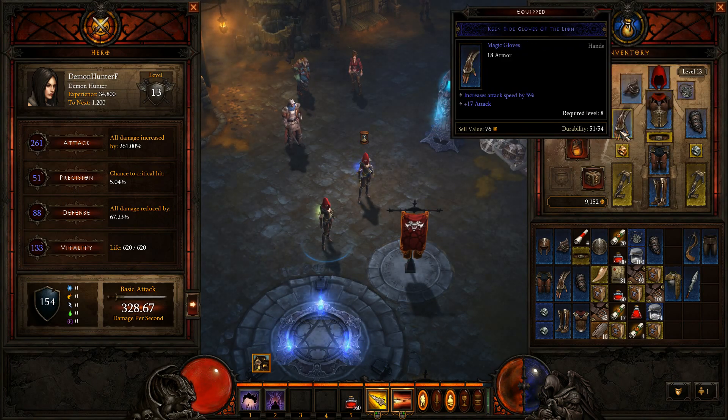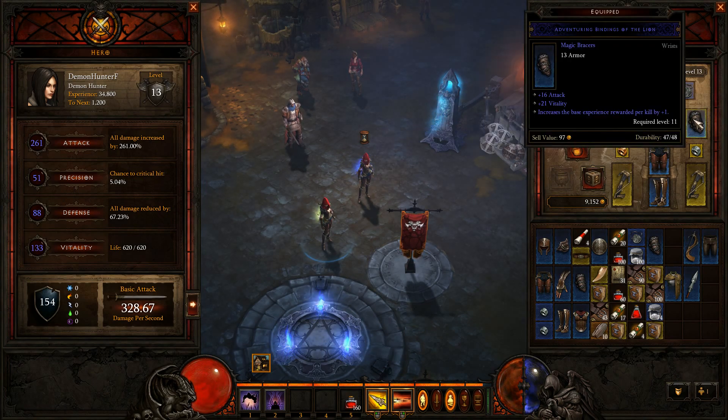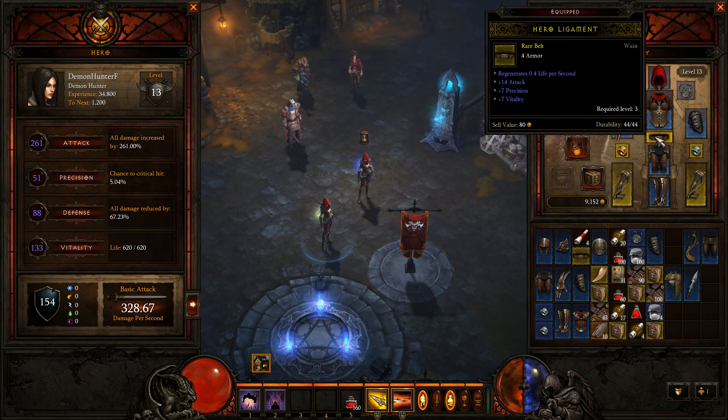That's damage, obviously — 17 attack and 5% increased attack speed. IAS is gonna give you a high damage boost. 14 attack. The precision gives you a little bit of damage boost, not very much at all actually. 2 attack actually gives you more than 7 precision, if you check it.